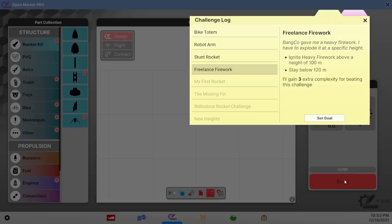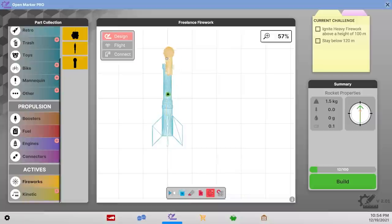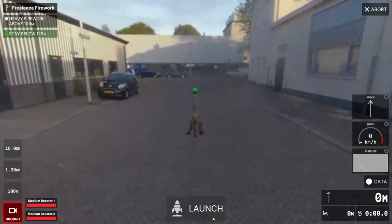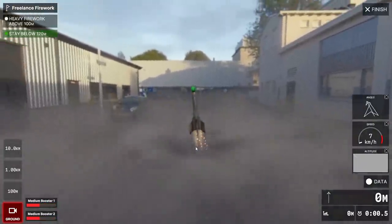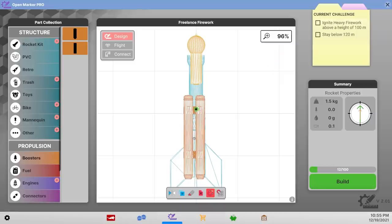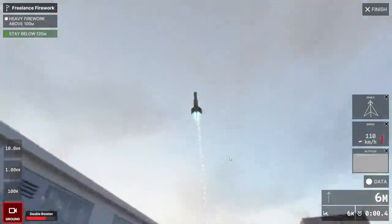I'm up to 100 complexity for my rockets. Next, let's try the firework one — ignite a heavy firework above 100 but below 120 meters. It's actually pretty heavy. I'm gonna use that as something of a nose cone, and a few boosters should be enough since we don't have to go very high. It looks very professional. We're gonna need more juice than that — but it looks pretty. I feel like a big booster like this is gonna be too much, but we don't know until we try.